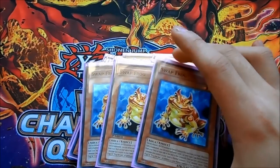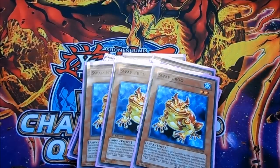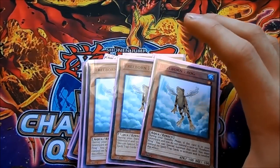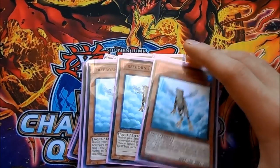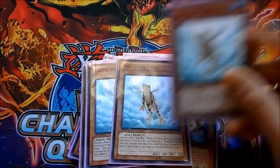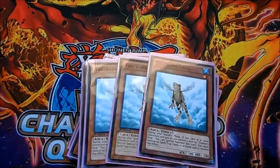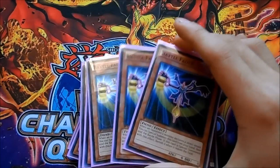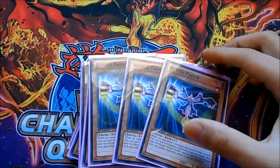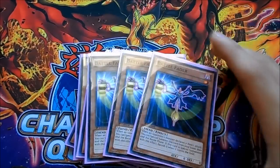Moving on to Frogs: triple Swap Frog is the engine of the deck — you need to summon it to get Treeborn Frog in the graveyard and set everything up. Triple Treeborn Frog, because you need it in the graveyard as soon as possible or you'll have a hard time playing the game. Triple Battle Fader just to control the amount of damage you take each turn.